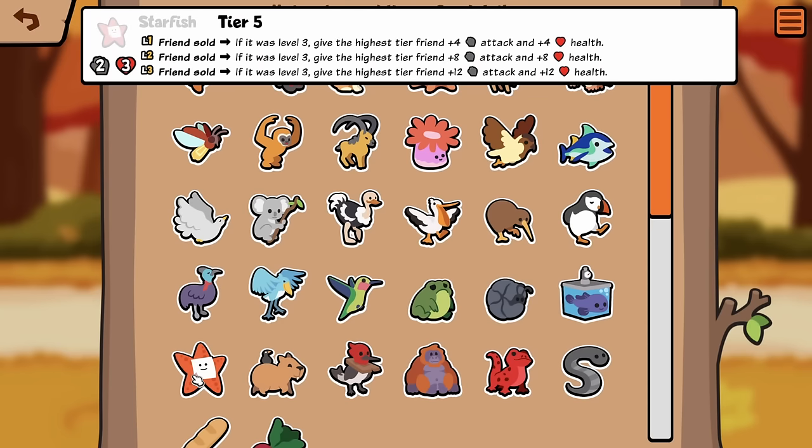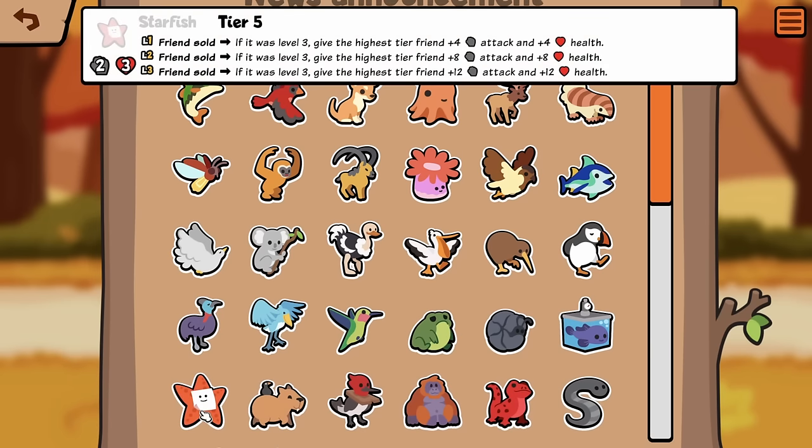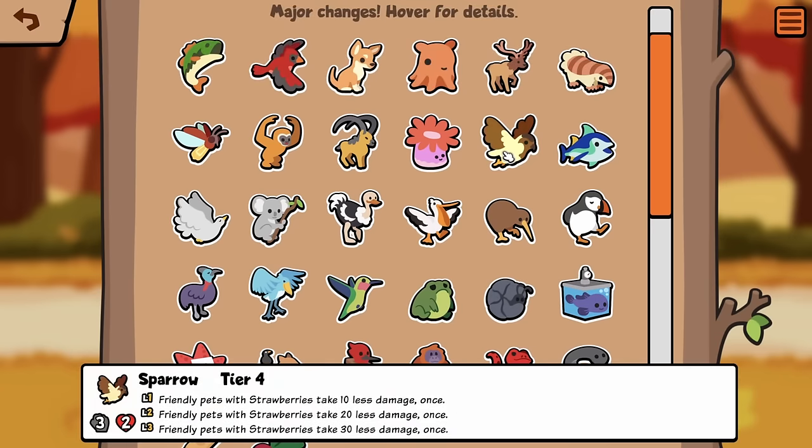Starfish, Tier 5: Friends Sold, if it was level 3, give the highest tier friend plus 4, plus 4. So essentially this works with Jersey Devil. That's gonna be super good with Jersey Devil. Bass is gonna make it easier to get Cell friends to level 3. Maybe the experience from Pillbug and Blobfish is also just gonna be unreal.